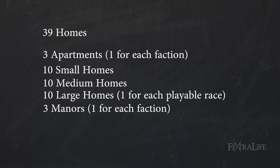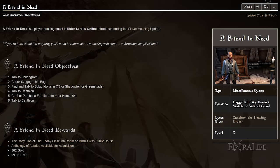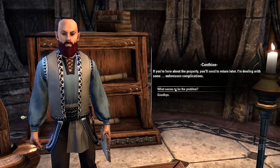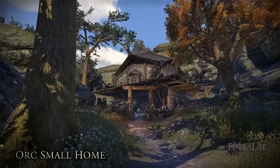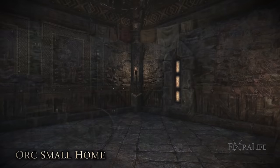Each character — not player — will receive one inn room of their chosen alliance for completing the quest given to them by Canthian the housing broker, who is located at specific banks around Tamriel. After that, each home may be purchased for in-game gold or from the crown store. Homes will not have any maintenance fees and are yours permanently once purchased, and are shared with other characters on the same account.